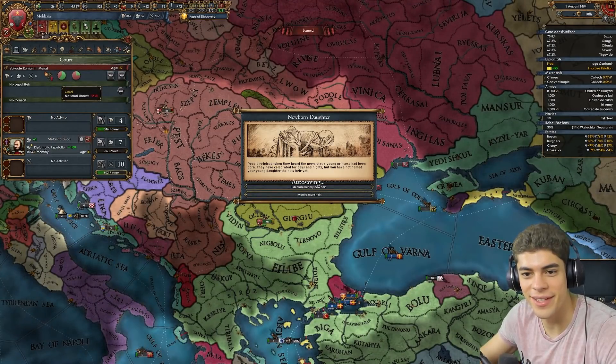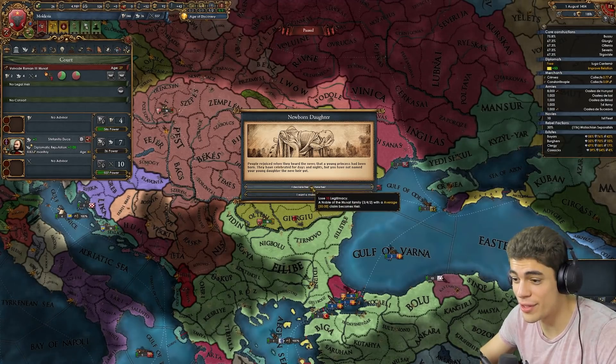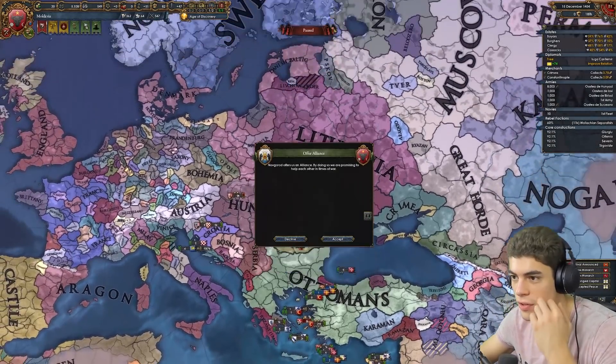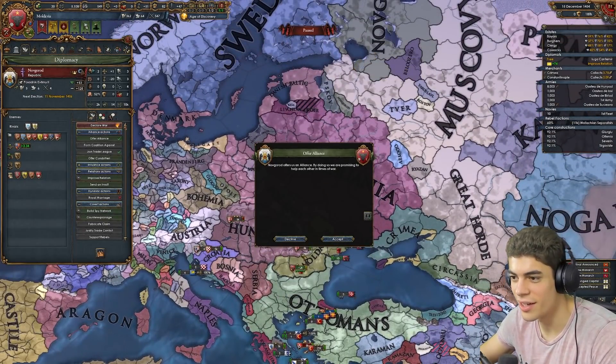Could you get a kid please? I really, really don't want to be under Hungary in a personal union. A 3-4-2? I'll take it. Novgorod has offered us an alliance — that is perhaps one of the roguest things I've seen. No.